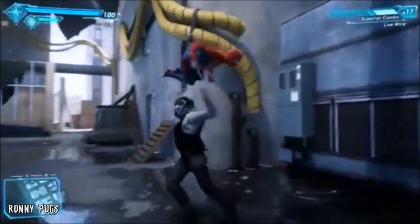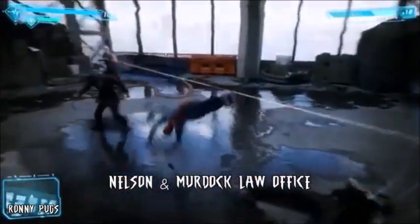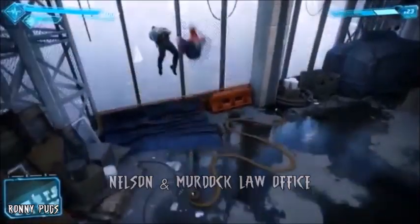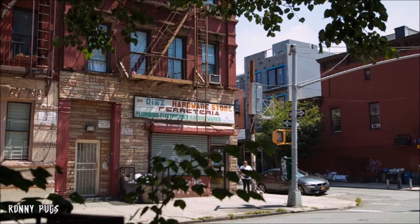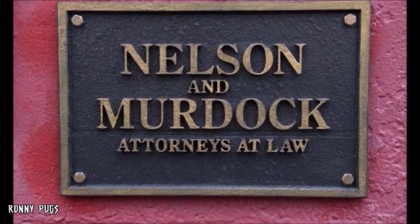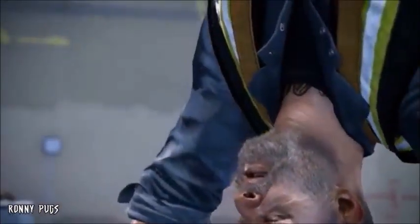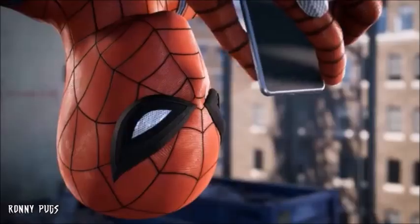Last but not least, the final landmark I want to see in Spider-Man PS4 is the Nelson and Murdoch law office. It doesn't have to be a huge building like the Oscorp Tower or the Baxter Building — you can make it look like any other building in Hell's Kitchen, making this easter egg unnoticed unless players go down to street level, making it one of the harder easter eggs to find. The Incredible Hulk video game did include this building, and I think it'd be great to include it as a hint to the bigger Marvel Universe. When I think of heroes that team up with Spider-Man, I always think of Daredevil first.